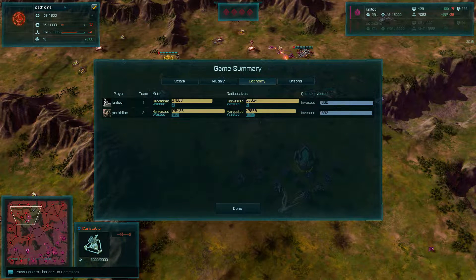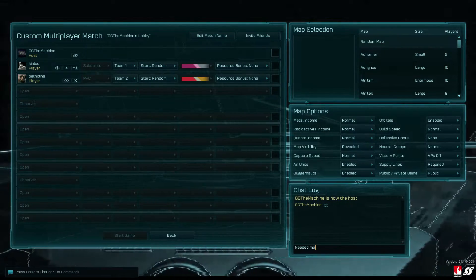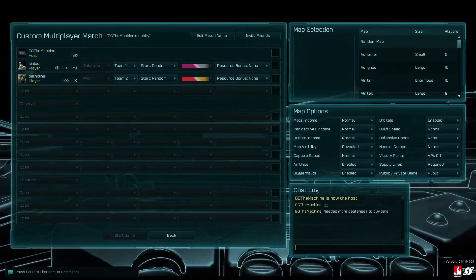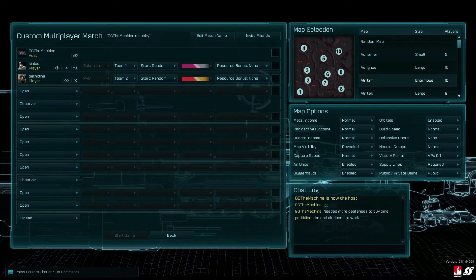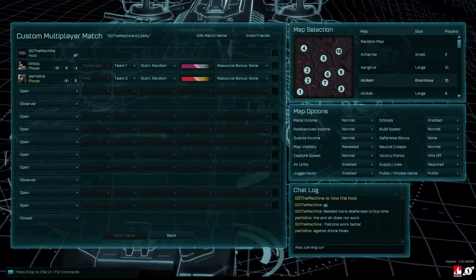Pethodyne having more income for pretty much the entire game, or at least at the end he had a lot more income. But he couldn't hold the line — he just needed more base defenses. Base defenses are so good against Dreadnoughts. If you get a bunch of base defenses, it forces your opponent to go for the Artillery Cruisers like the Destructors. The anti-air does not work — Falcons work better. Also the Carving Turret works nicely.